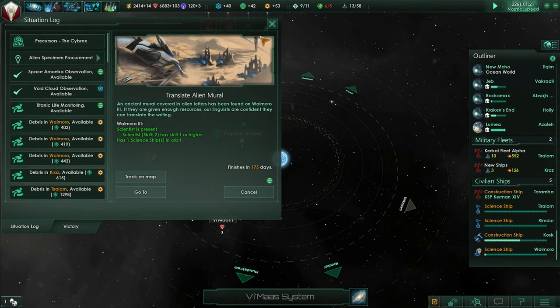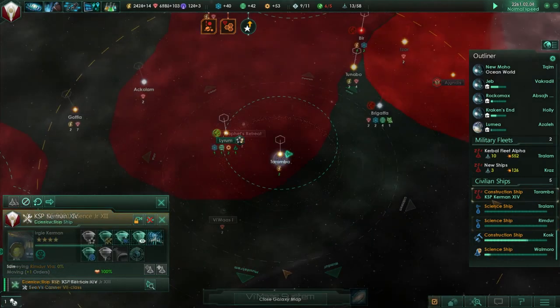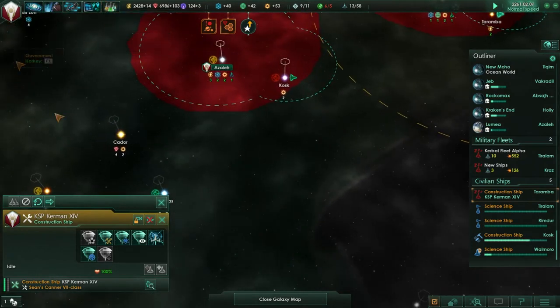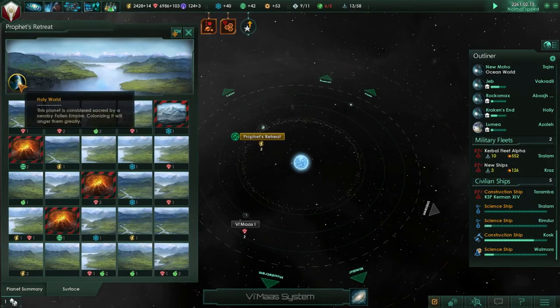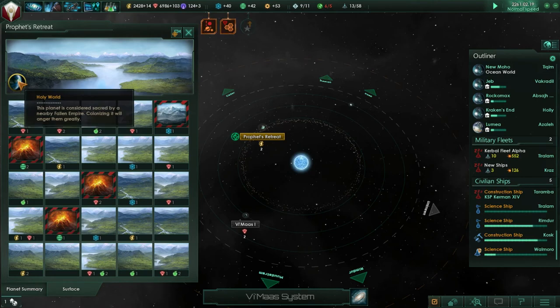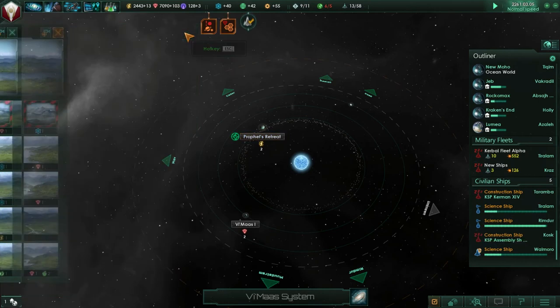That'll occupy somebody for some time. We've got a lot of debris we could research but all our science ships seem to be busy. It says this is a holy world - this planet is considered sacred by a nearby fallen empire, colonizing it will anger them greatly. I don't know if Kerbals go for this holy world kind of thing - I think they might try and colonize it anyway. That might be our first big fight - we haven't really been having fights.